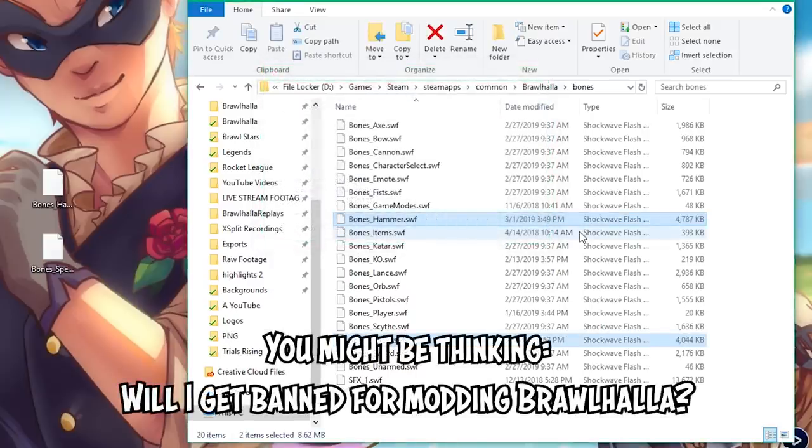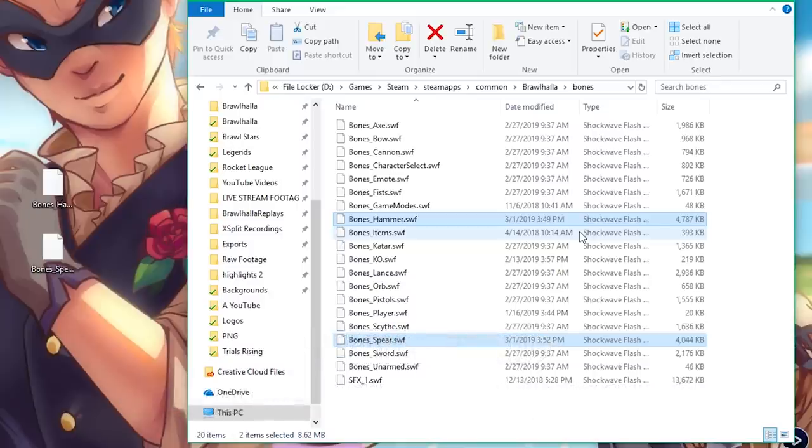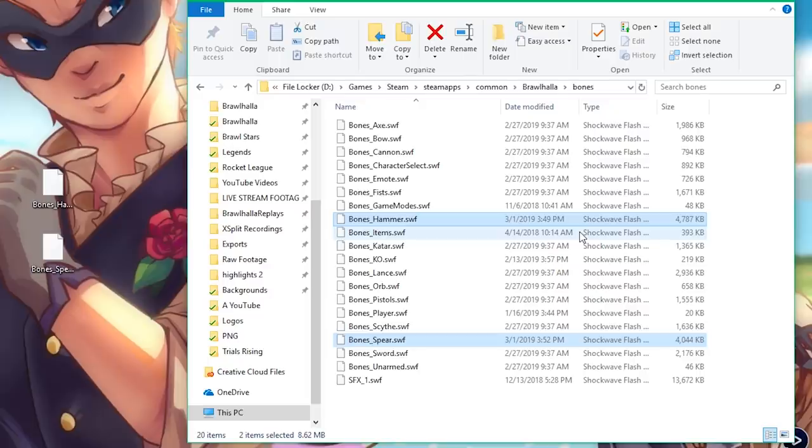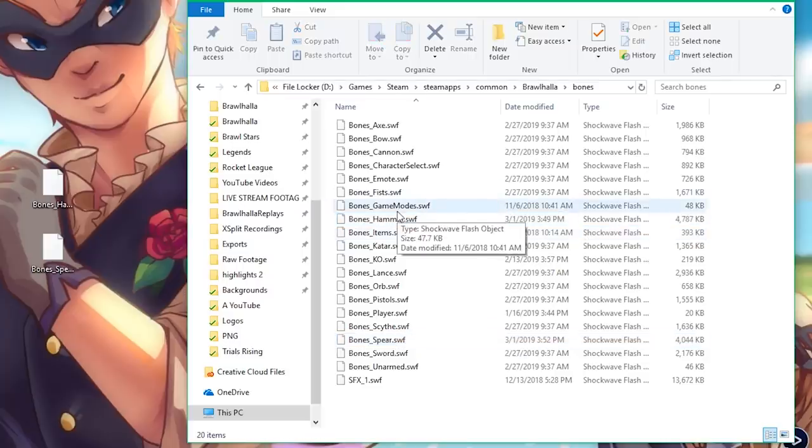Some people think that modding Brawlhalla is illegal and you'll get banned, but that's totally not true. To clarify: pretty much all mods that are safe to use are ones that don't mess with the core gameplay — things like changing how a legend looks, how a signature move looks, how the map looks, how the UI looks, or changing sounds. Anything like that is totally fine and won't affect the core mechanics.